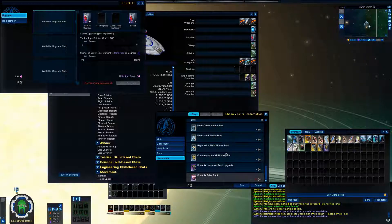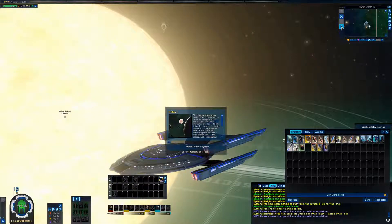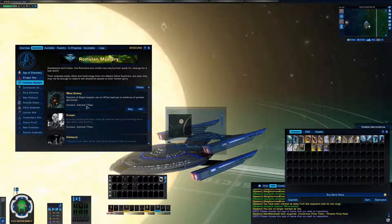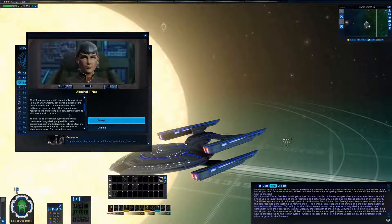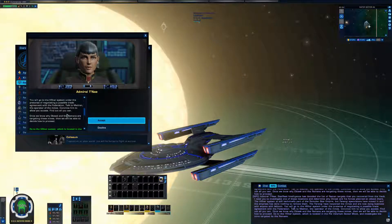You can also get Commendation XP bonuses - that's fine. Anyway, let's continue with the missions. We're still in Romulan Mystery. Starfleet Intelligence has decoded the list of Reman targets recovered from the vault. I need to investigate the Vahar system, which is technically part of the Romulan Star Empire but Ferengi speculators have moved in. I'll go there under the pretense of negotiating a trade agreement with the Federation.